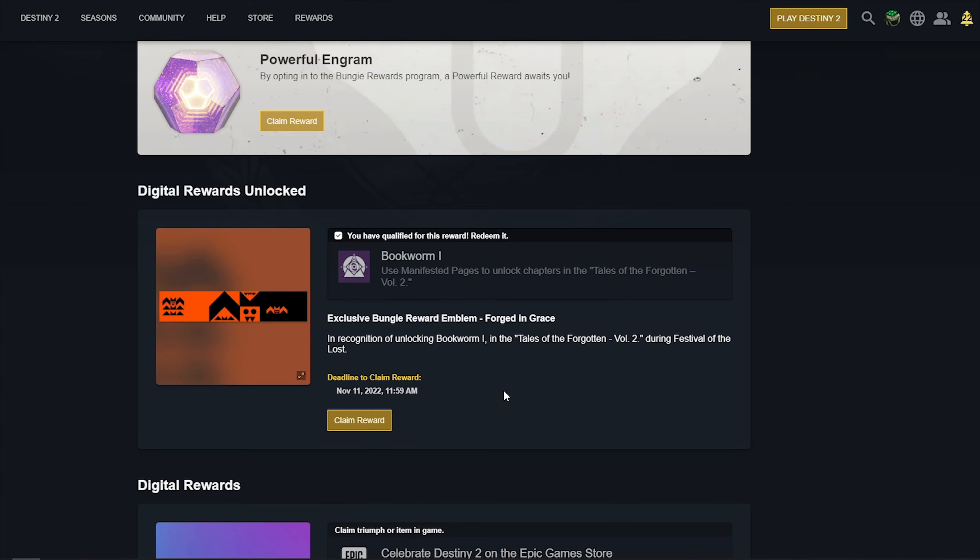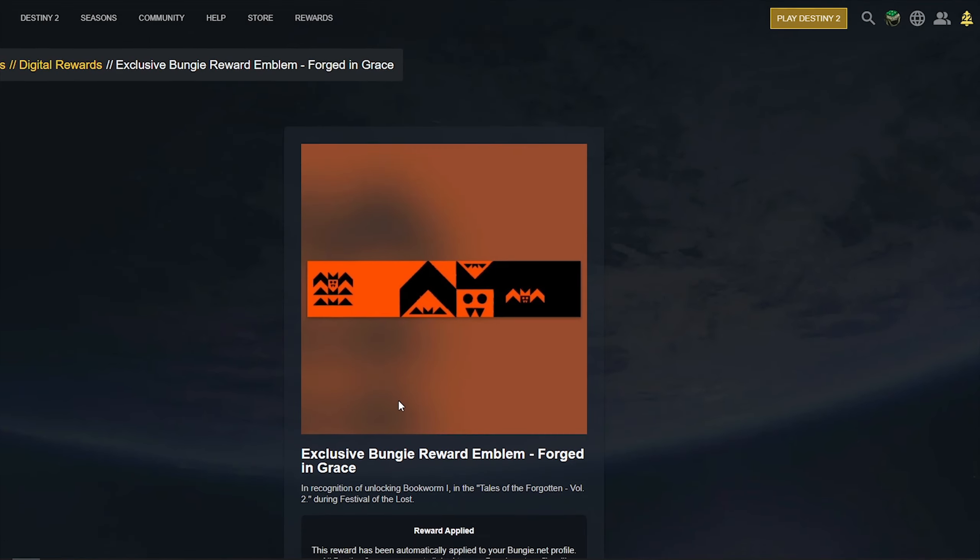But you came here for the Pareidolia emblem, which should now be able to be claimed if you head back to the website. Just click claim reward, and that's it.